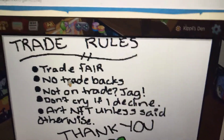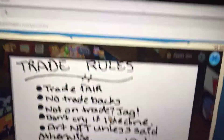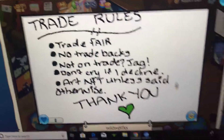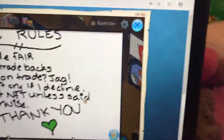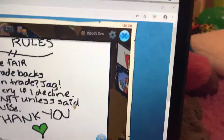Trade rules: trade fair, no trade backs, non-trade jag. She's so nice! 'Don't cry if I decline' — of course I wouldn't cry if you decline. She's offering color for wrists and other addings. Her art is not for trade unless otherwise said.